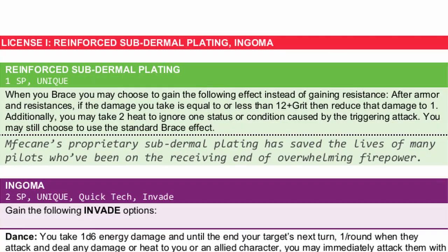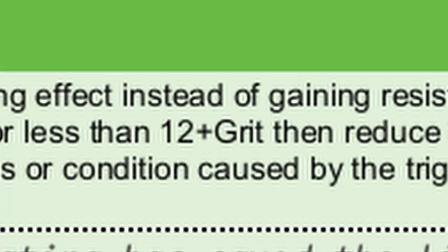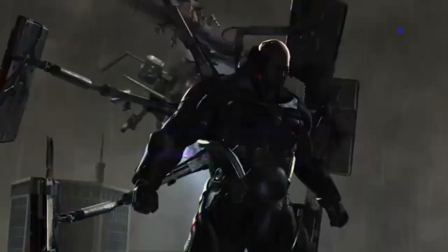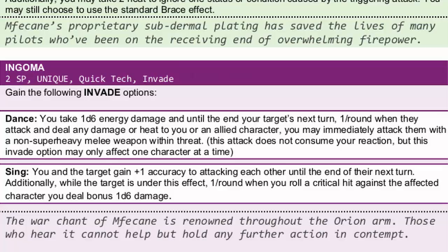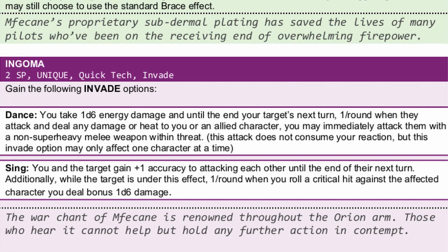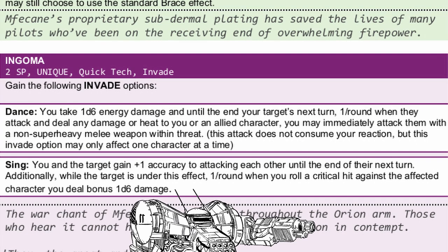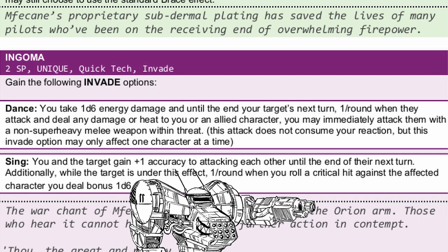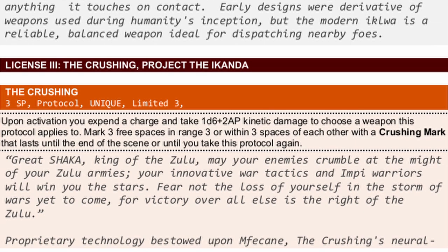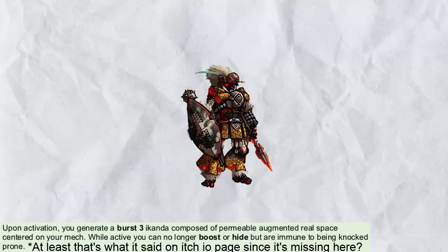For the rest of the license: Reinforced Subdermal Plating now works for — well it says 10 plus grit on the itch.io page but it says 12 plus grit in the Field Guide — which basically makes your frame bloody invincible if you brace. Ingoma has the dance part changed; you now take a bit of damage but once per round if any enemy attacks you or your allies, you can immediately stab them and it doesn't count as a reaction. The Crushing now lets you put marks not just 3 spaces from you but also 3 spaces from each other, reaching possibly 9 spaces through daisy chain. And finally, Project the Icon now renders you completely immune to knock prone and knockback when activated.